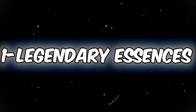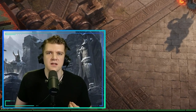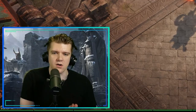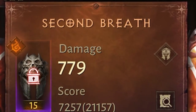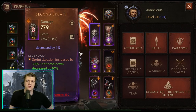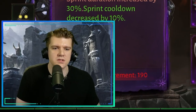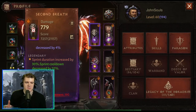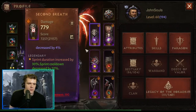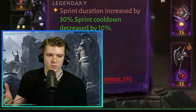First we're going to talk about legendary essences — a great place to start to understand the best skills for the class. The first one is Second Breath: Sprint duration increased by 30%. This is pretty solid, especially for overworld farming. In combination with Vithu's Urges, it's really nice to extend that sprint duration so you're constantly moving from camp to camp getting experience and loot.